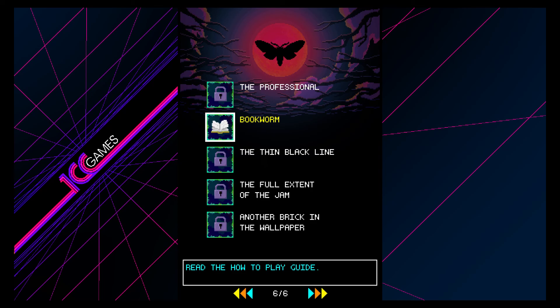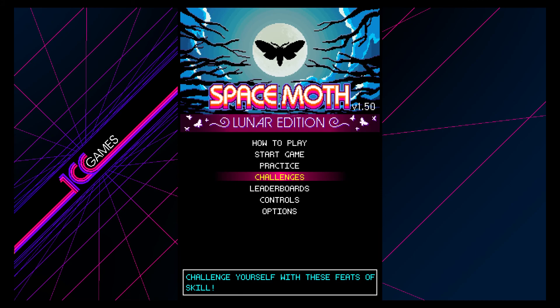This was the first one I got: Read the how-to-play guide — pretty easy. And another one is: Start a game with the screen rotated. I like when they have additional things like that.